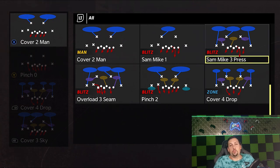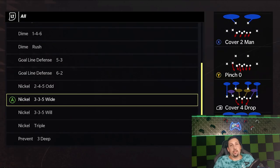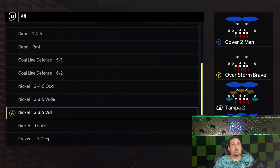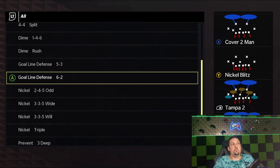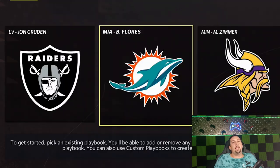They have the sam mike three press, which might be one of the first blitzes I put out this year — hit the like button if you want to see a blitz breakdown out of that. The sam mike is basically the same blitz. I really like that two-four-five odd formation, which is one of the reasons I'm leaning towards using the Bears personally. They've got the nickel three-three-five wide — the meta from last year — the three-three-five will, which is basically nickel normal, and the nickel triple. To me, the Bears look like one of the best blitzing playbooks and one of the best run-stopping playbooks.